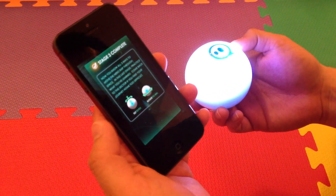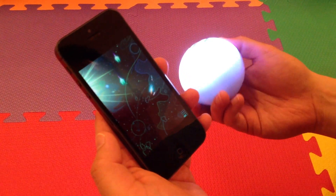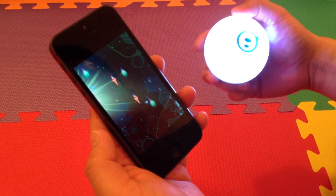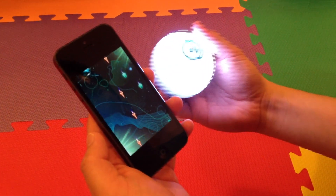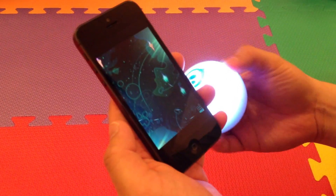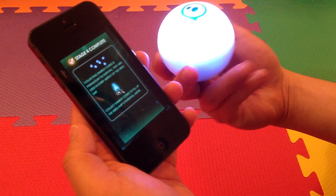Tilt to fly, rotate to aim. I think I'm just tilting this way too fast. Oh, so when I get hit, the Sphero changes color too. I did not do that one very well.